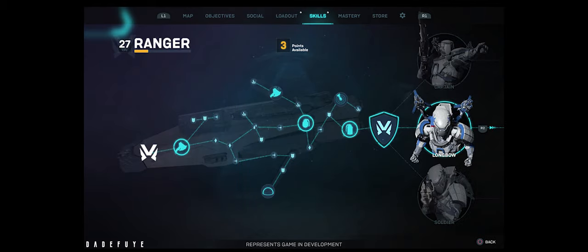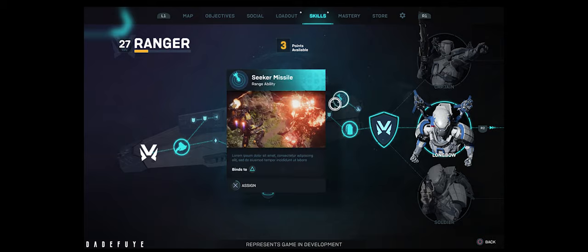Now let's talk about skill trees. Each time you level up in the game, you are rewarded with a skill point like you do in most games. These skill points will be used to unlock passive and active abilities and specialization nodes. With each javelin, you will have 3 skill trees. For example, Ranger will have Captain, Longbow, and Soldier. These specialization selections will let you play differently because now you have those artifacts.